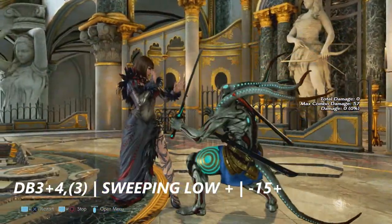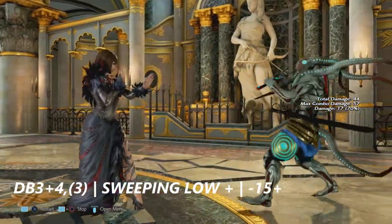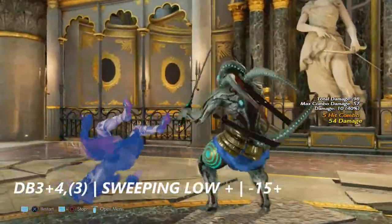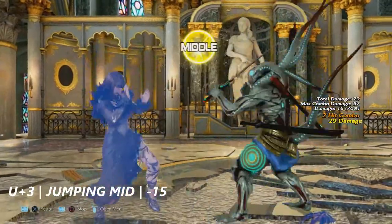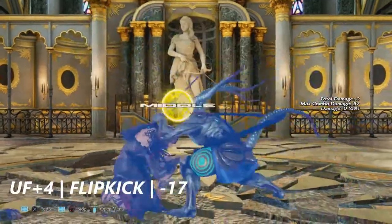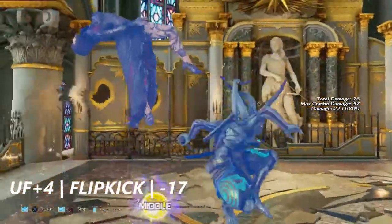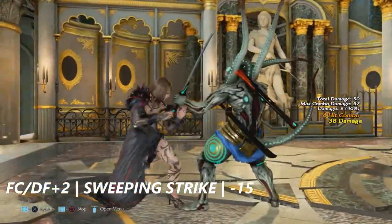Down back 3+4 into 3 is a sweeping low that goes into another high. Blocking the low crumples — it's negative 15 plus on block. Up+3 and up back+3 are jumping mids — negative 15 on block. Up forward+4 is a flip kick just like Law's; any variation of this is negative 15 on block. Full crouch down forward+2 is a sweeping strike — also negative 15 on block.